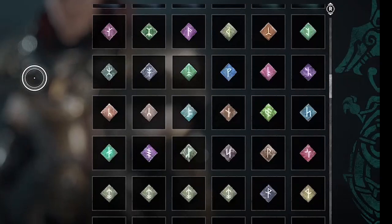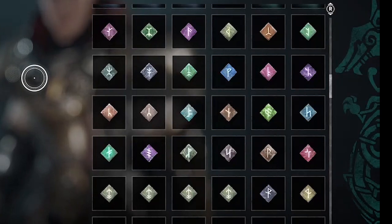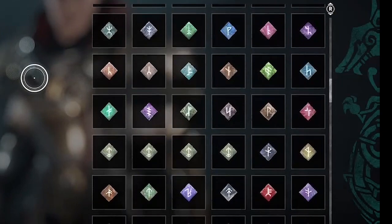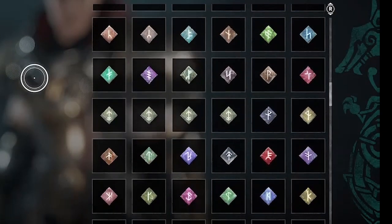Welcome to Assassin's Creed Valhalla. Amber here with a guide to rare runes. These are the diamond-shaped runes that you can only slot in gear that is mythical quality.